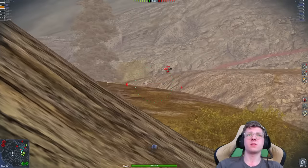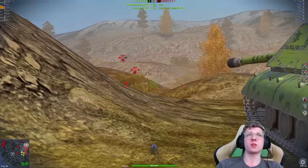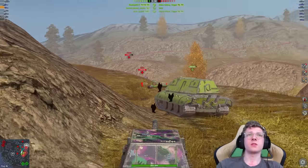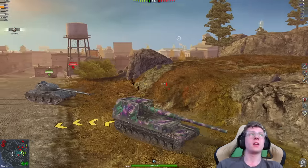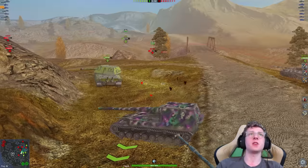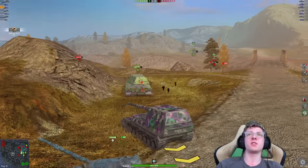Okay, that's good but not great. We're going to see — we get a shell out but our E100 literally kills himself in the process, which is obviously not very good. We have the Object 704 as well. I'm going to aim it on the WZ, possibly — oh, is he going to poke? He is. Crazy.